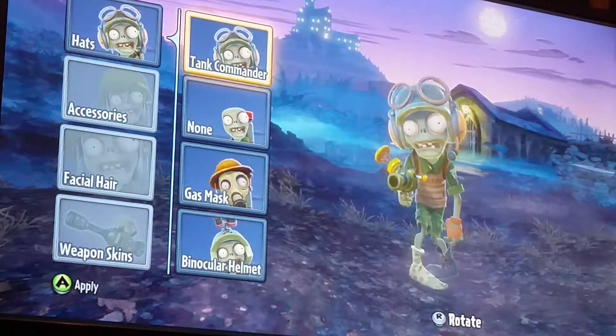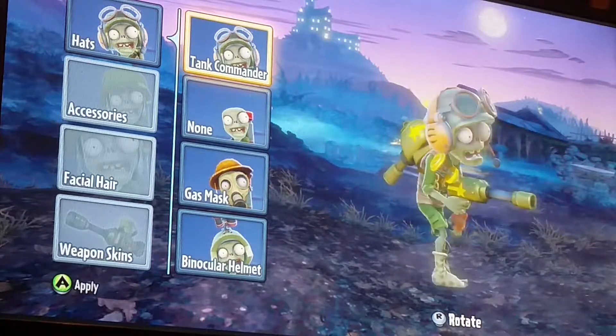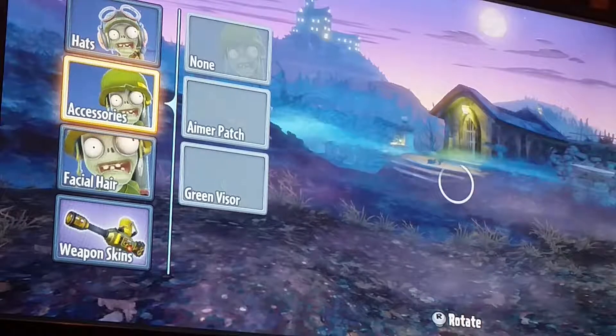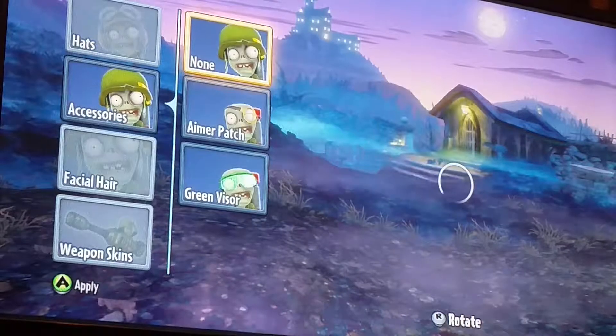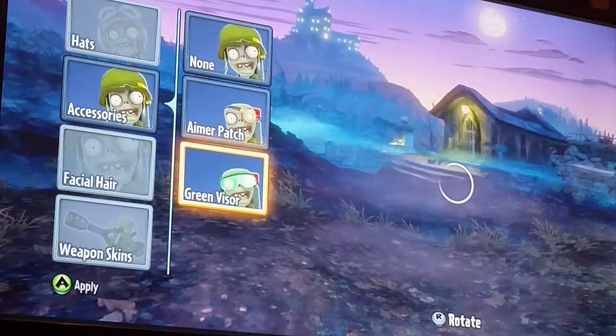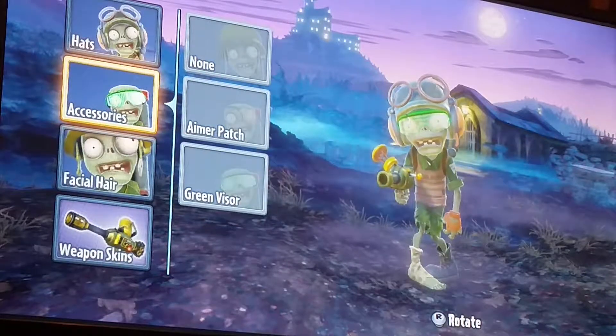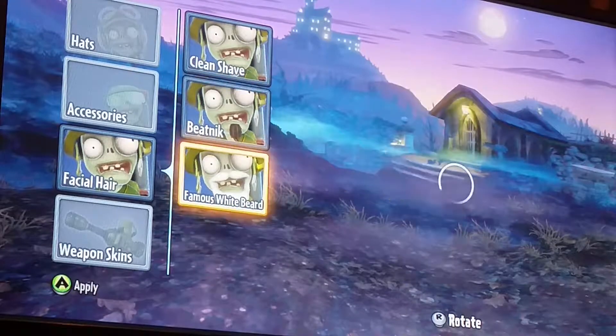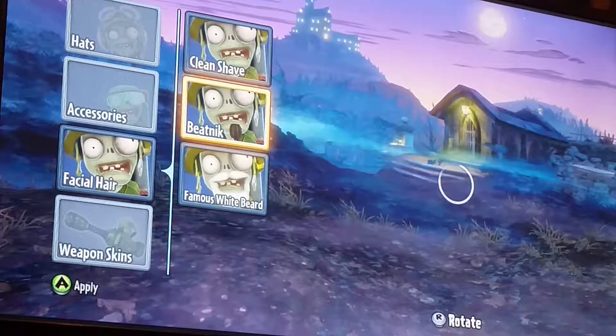The Tank Commander hat is probably the coolest hat I have so far on accessories. What kind of accessories can I get? Can I get an aimer in my patch? Can I get a green visor? Yes indeed I can. Can I get some facial hair? I want this — yeah, I want this.